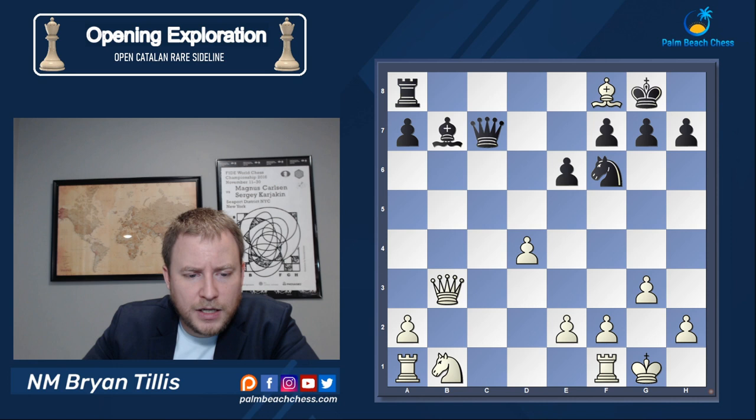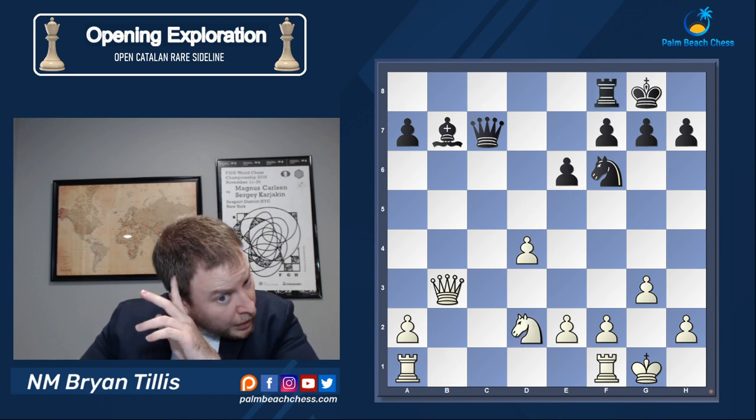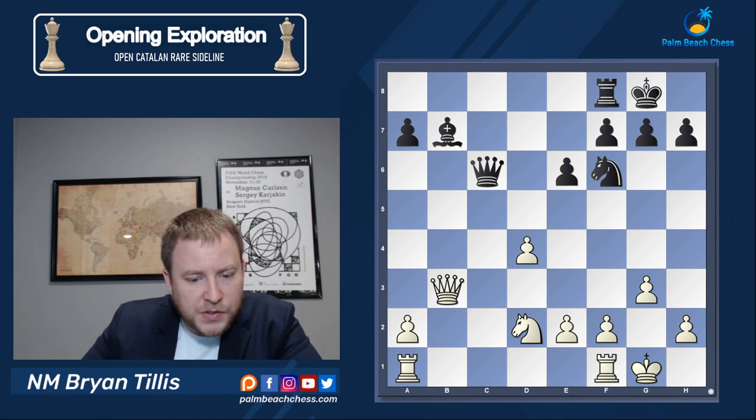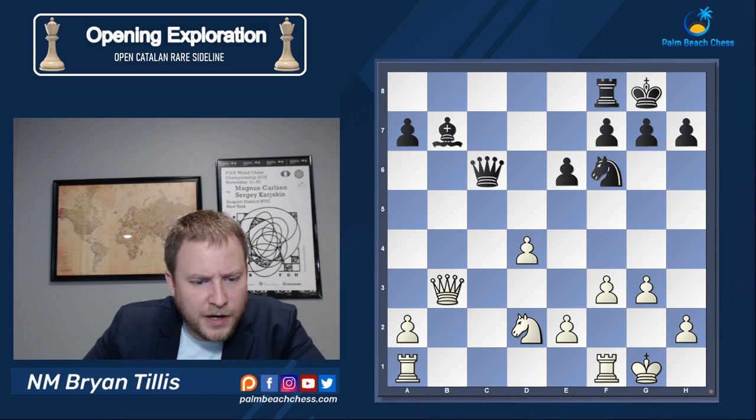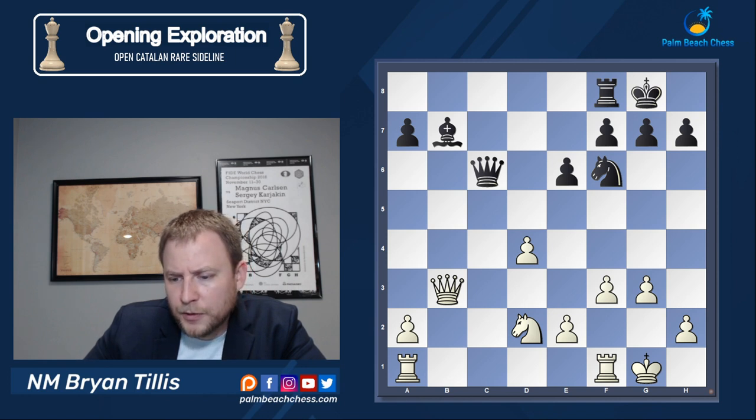Queen c7, takes, takes, and knight d2. Queen c6, threatening mate — the best way to handle this is f3. F3 just shuts the position down. If I had to guess, the eval is somewhere around plus five for white, just because there's no counterplay, no chances. All I need to do is trade down to win.